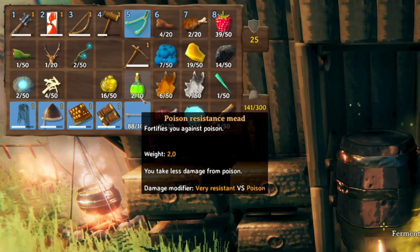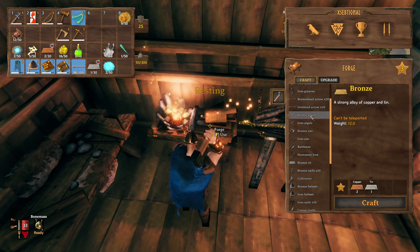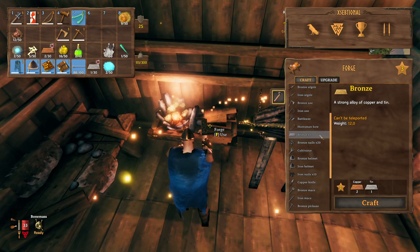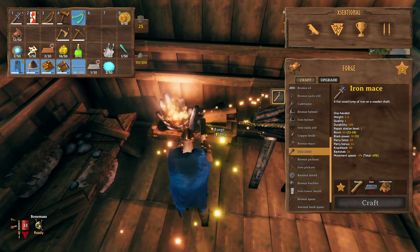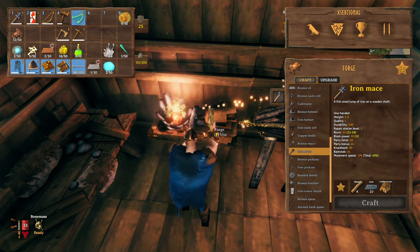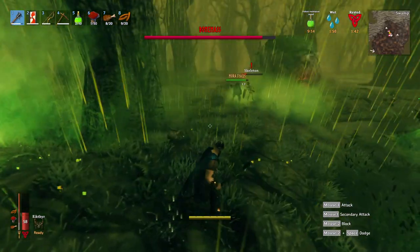Now let's get into the weapon part. The weapon type that is most effective against Bone Mass are blunt weapons — think maces, hammers, and the Stagbreaker. The best weapon for you at this point is the iron mace. Go grind for it, farm a lot of iron, and make the mace. So now that you have everything, it is time to go for Bone Mass.